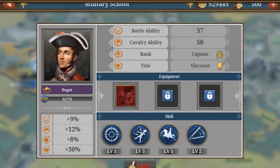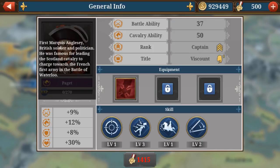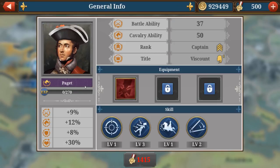Number four is Paget, a British general — his full title is First Marquis of Anglesey. He was a British soldier and politician, famous for leading Scottish cavalry to charge toward the French First Army in the Battle of Waterloo. Paget costs around 1,415 medals.